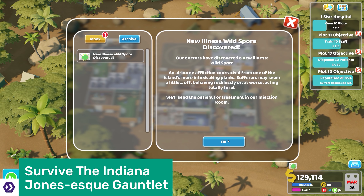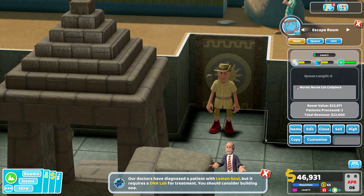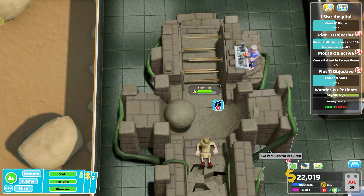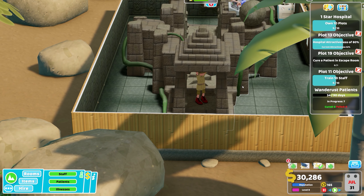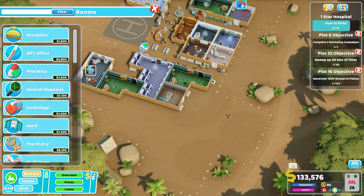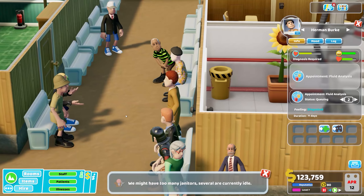Overgrowth is also the hospital where you get to uncover another new visual illness known as Wanderust — and no, I haven't said that wrong. It's an illness where those who have had prolonged feelings of sameness get bored and start craving adventure. The way to cure these patients really puts the treat in treatment room: it's called the escape room, and it puts your patients through the test of surviving an Indiana Jones-esque piece of set design with real consequences. It is an absolute joy to watch them avoid a massive boulder and nearly fall through a breaking floor. And Overgrowth Hospital is entirely outside — it's just hanging out in the jungle, which means it has completely different walls, with every room looking the same on the outside.